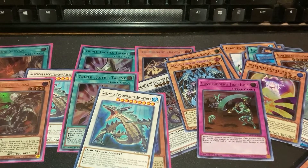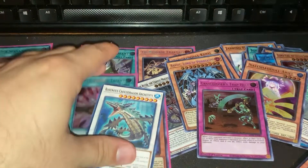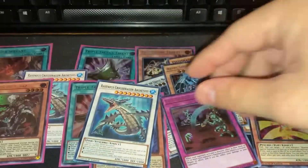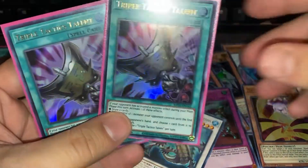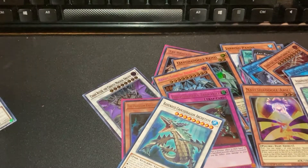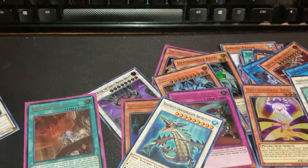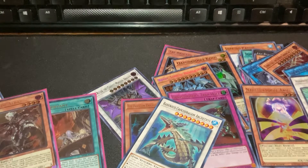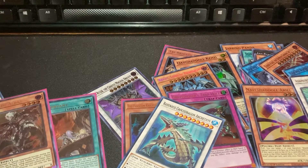Overall for four tins - if you count the ones I showed off earlier - we got Zeus, two Triple Tactics Talent, and Nadir Servant as well as Fallen of Albaz. So I'm pumped for the case to come in so I can really open everything up. Hopefully you guys enjoyed this little interlude video - if you did please hit the like button and I'll see you in the next video.